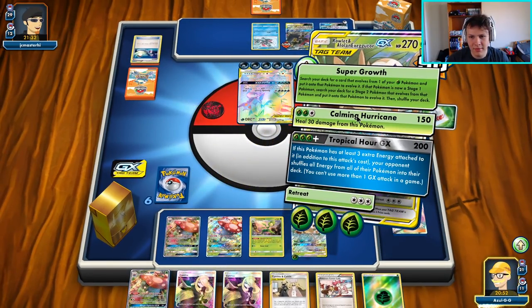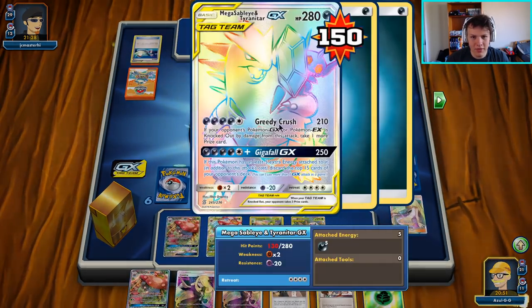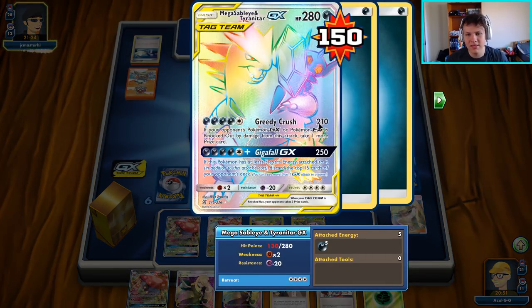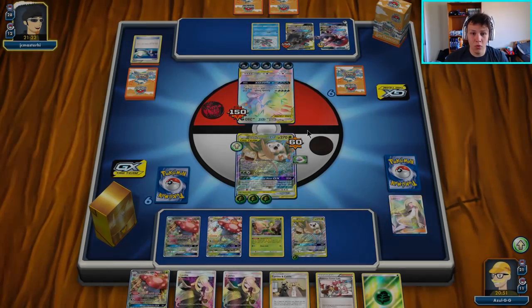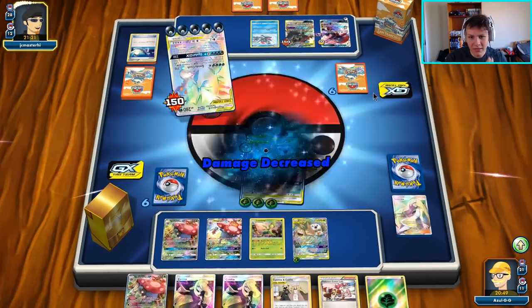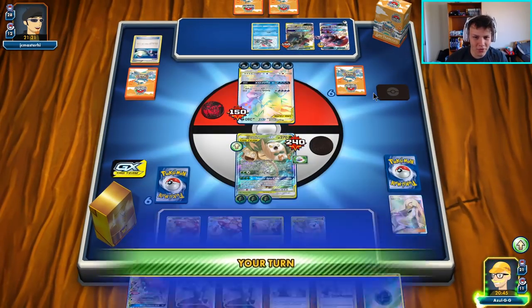We'll have 60 damage left on our Rowlet and Exeggcutor. And then our opponent can hit us — minus 70 — for 140, which is not enough to knock us out. And then we're going to heal pretty much all the damage again. Giga Fall GX 180 — not enough to knock us out, short 30 damage there.